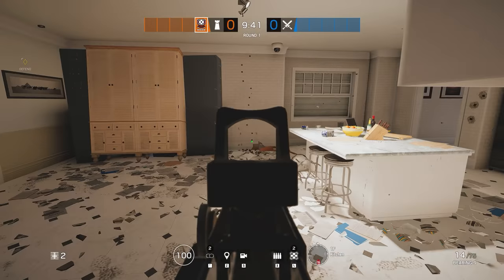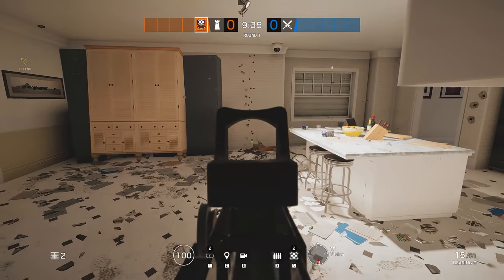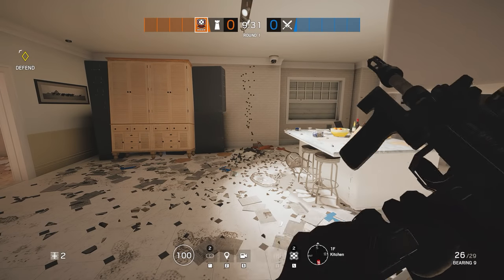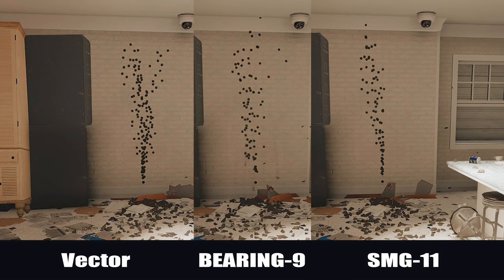Could it be that there is just a glitch in the Bearing's chart? Maybe. So I tried to confirm the supposed new recoil with an in-game test. Doing a comparison between the three post-patch recoil tests, I would say that the behaviour of the Bearing is pretty much as I would have expected from the new pattern. The maximum horizontal deviation for the Bearing is comparable with that of the Vector, but the vertical distance between the first few shots is much greater and the horizontal spread kicks in somewhat earlier than for the other two guns.